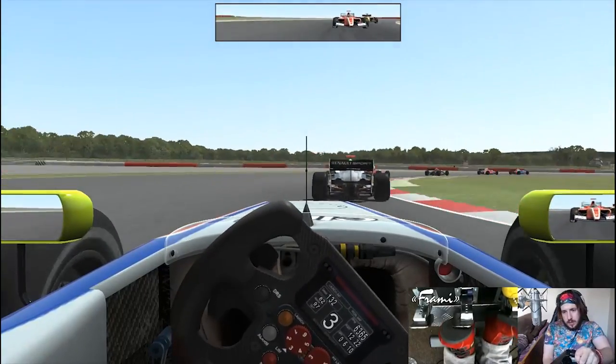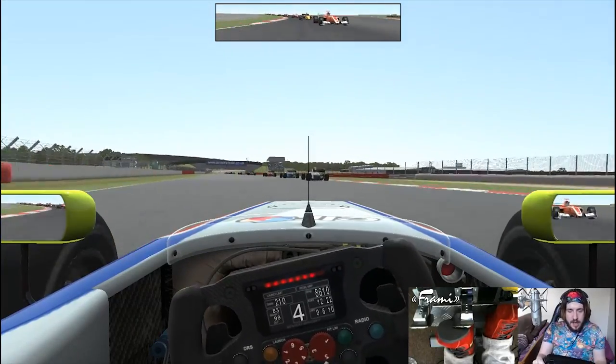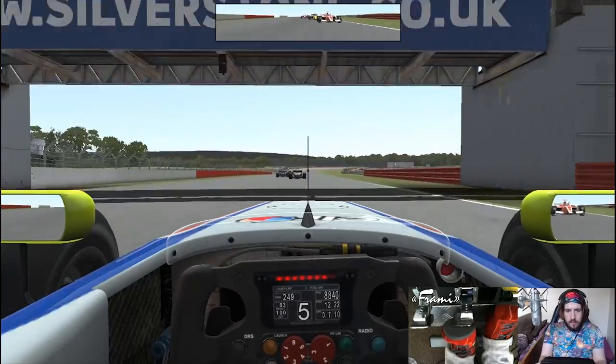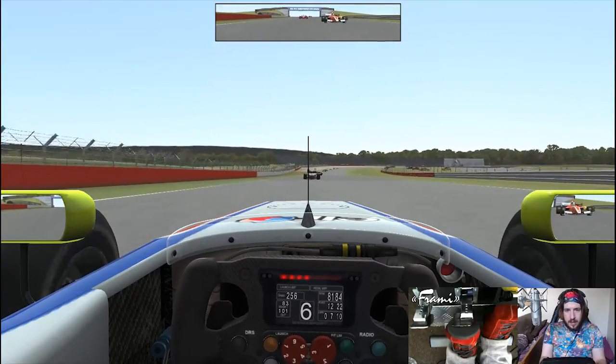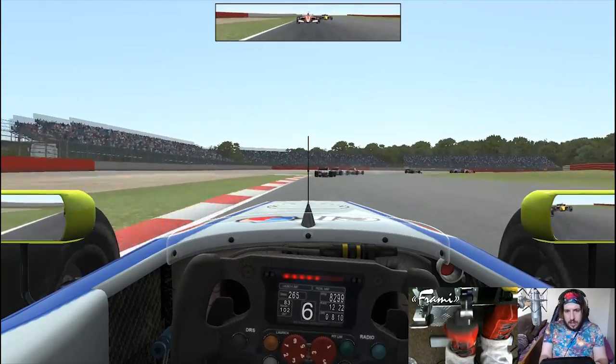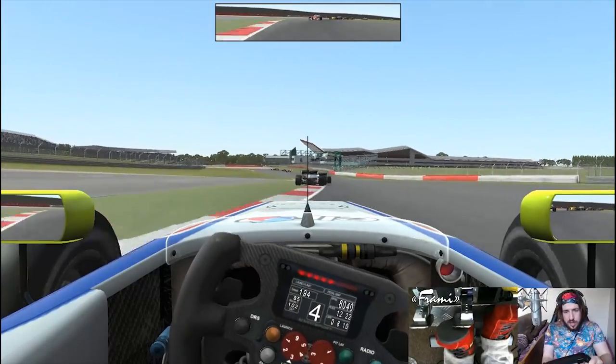Down to Chapel - very bumpy through there, just managing to keep the car in one piece. You can see how much I'm struggling to get on the throttle through there but we're okay. Big wrench of the steering wheel there to bring it back. Yellow flag behind us. Now down to Stowe - 4th gear, down to 3rd gear actually. Still everything cold at this point.